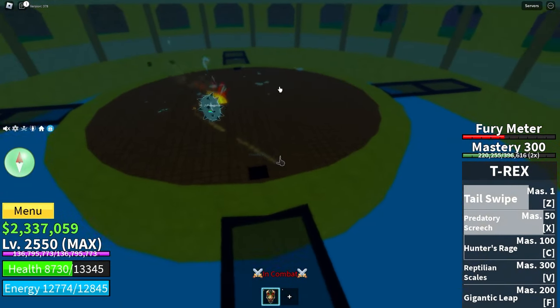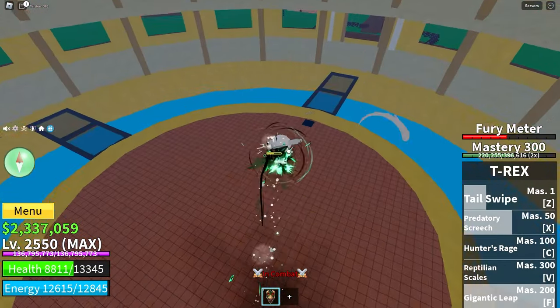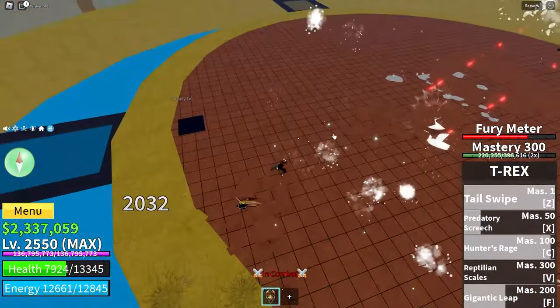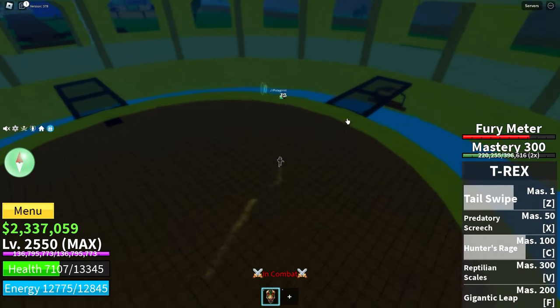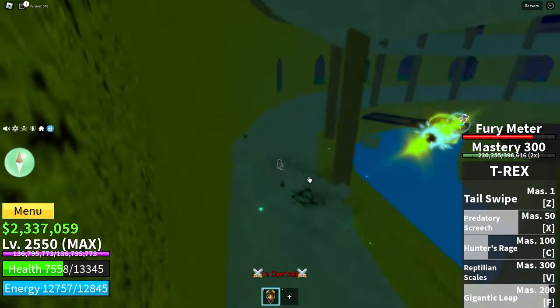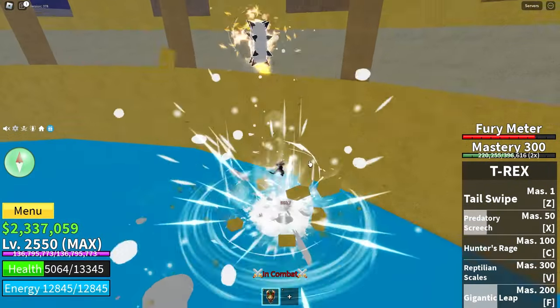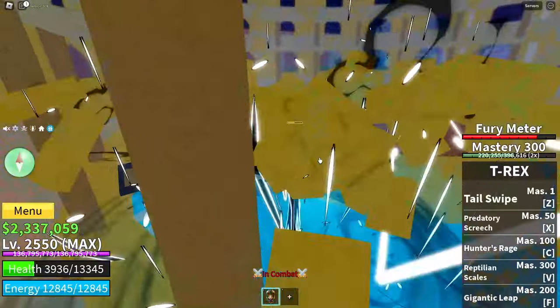Oh, he almost caught me on that one. Let me just teleport away. If I can get my transformation Z and X move — that's a lot of damage, because that does tick damage too. The farther I'm away, the more damage I do, which is great. He likes to run away, which is smart, just to wait for his cooldown so he can do all his combos and unleash them — just like this one. And that's not good. That is why it is so good.